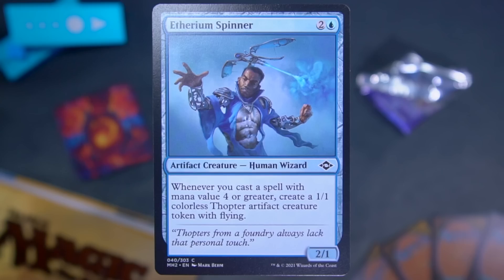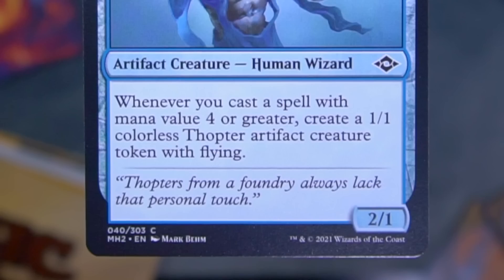Ethereum Spinner is next. It's two and a blue for a two-one Human Wizard. And whenever you cast a spell with mana value four or greater, create a one-one Thopter token with flying. Flavor text: 'Thopters from a foundry always lack that personal touch.' That's very cool. I like that a lot.